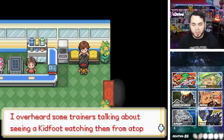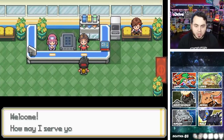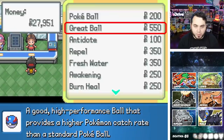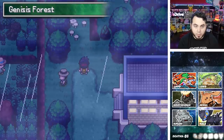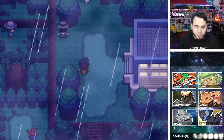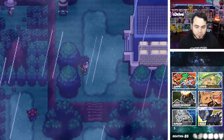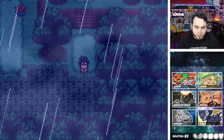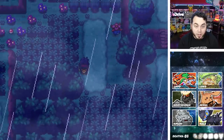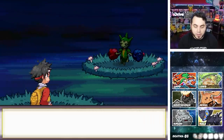I overheard some trainers talking about seeing a Kidfoot watching from atop Cliff Edge — I'm sure they were just seeing things. I'm very intrigued about this Kidfoot Pokemon, not going to lie. And we're back in Genesis Forest. I think we've got a little bit of exploring to do here — this seems to be a different part of the forest. I still have my encounter in Genesis Forest saved. Not a Roselia though — Poison is bad.